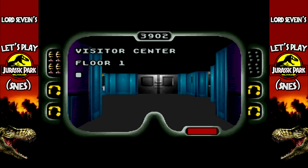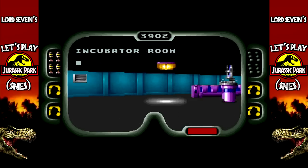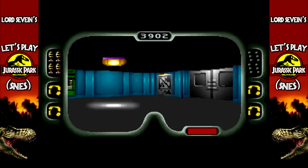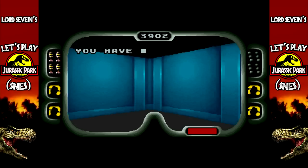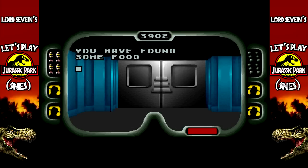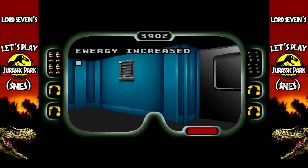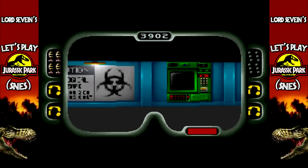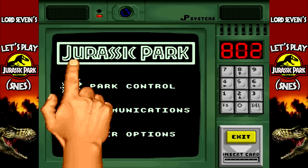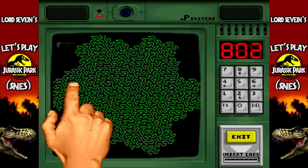There we go. Alright, so you go in here. Now one of these is gonna be a door that I wasn't able to open before - just a matter of which one. There we go - yes, this is it. Okay, so you go here to park control, park security, and then request clearance one. Excellent.